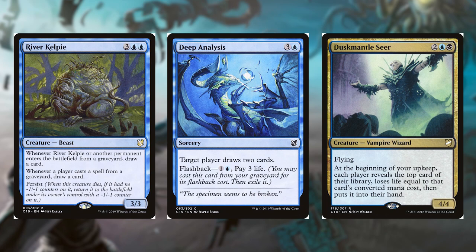Next is Deep Analysis for 3 and a blue, it's a sorcery. Target player draws 2 cards. It also has Flashback for 1 and a blue, and we pay 3 life. Dusk Mantle Seer for 2, a blue and a black, it's a 4/4 vampire wizard. It has Flying. At the beginning of your upkeep, each player reveals the top card of their library, loses life equal to that card's converted mana cost, then puts it into their hand. So no, you're not getting any draw triggers, but you are getting cards by losing life, as well as your opponents.